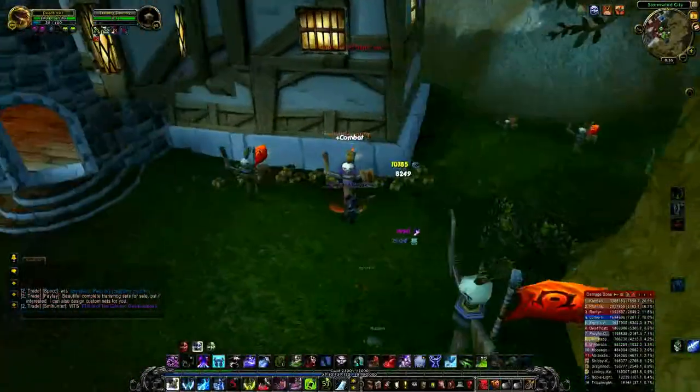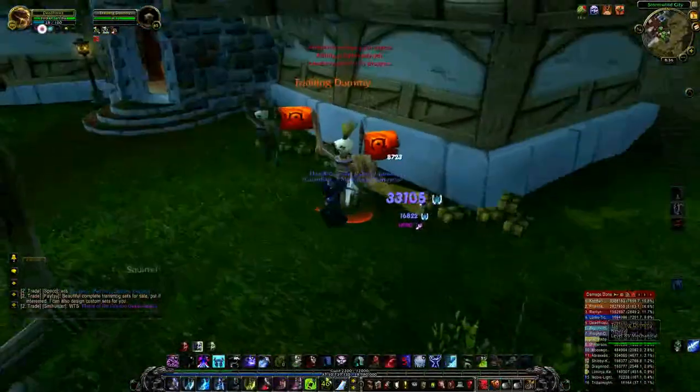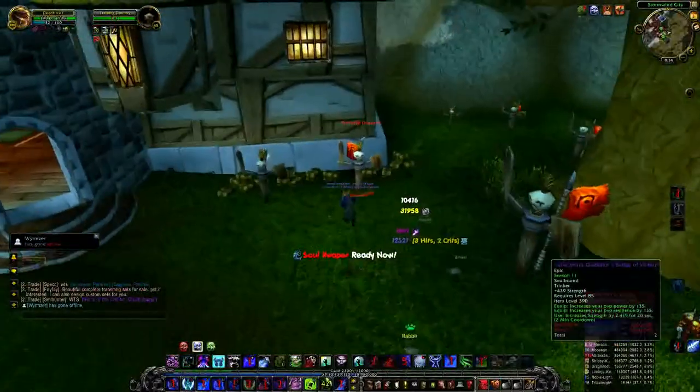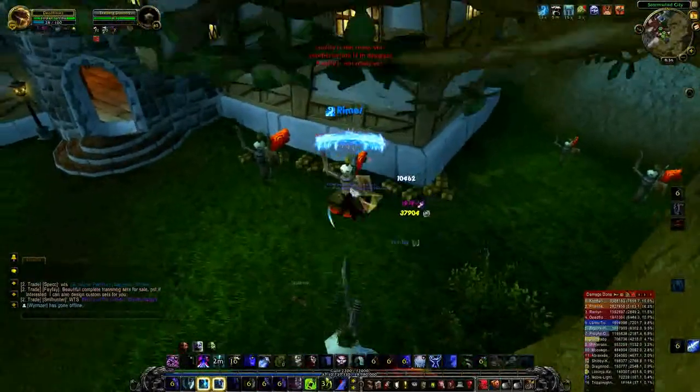Then I use Soul Harvest, and then a quick Obliterate — see that hit for 80k. Then I'll use Frost Strike, use Obliterate when ready, then pop my trinket and Horn of Winter, and then start to attack really hard.